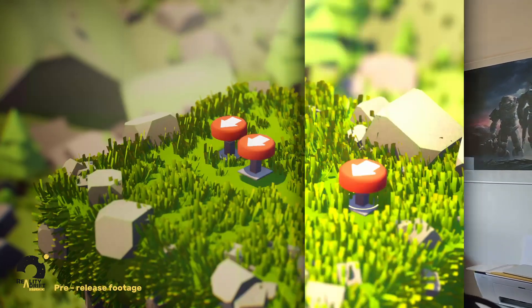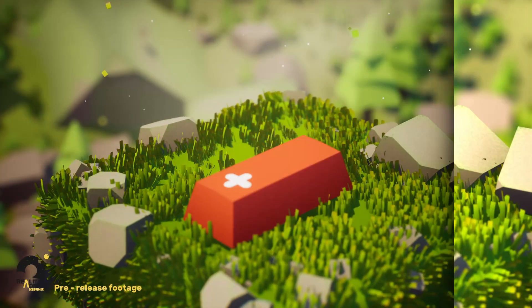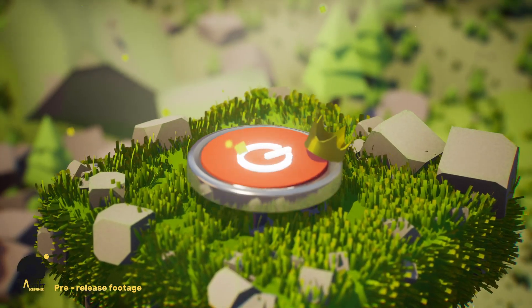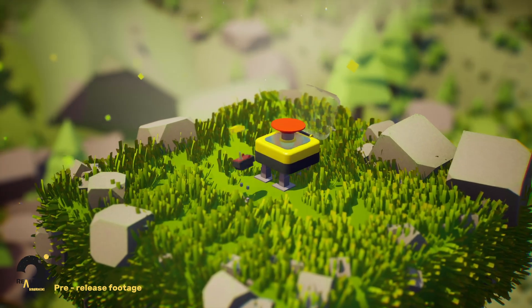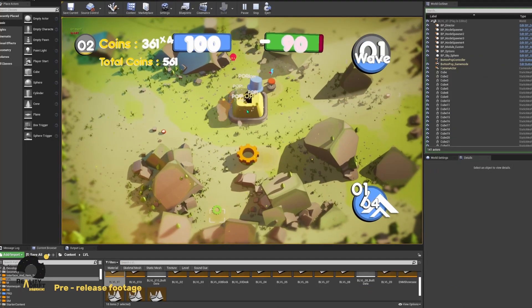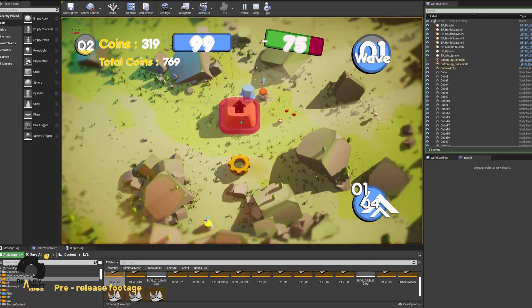I've only been working on the game for about four or five weeks so far, but I've actually made some really good headway in development. At the moment I've got six enemy types: the mini clicker, the regular clicker, the spawner, the boss, the gunner, and the exploder. All of which will work together to take out your defenses like the turrets and walls, or even just take you out altogether.